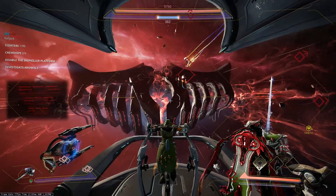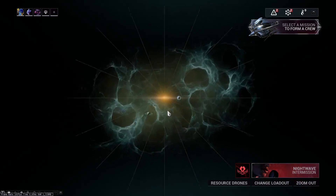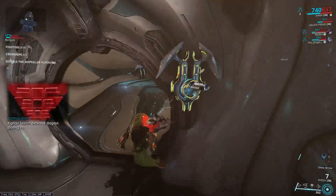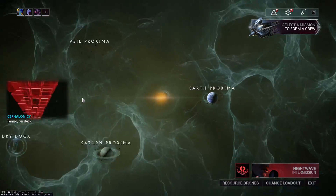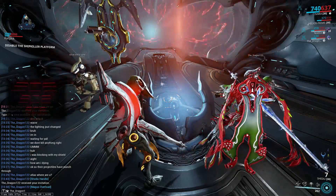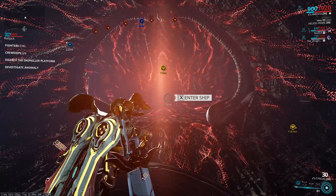If you're going to take anything away from this video, it's this tip: do not launch the mission from your orbiter. Instead, launch it from your dry dock. The reason is that after you wipe out all the sentients on the tile set, you'll regain access to your navigation console even if you didn't finish the other objectives. This lets you do multiple runs and go straight for the sentient ship, avoiding all the other objectives — saving you a lot of time.